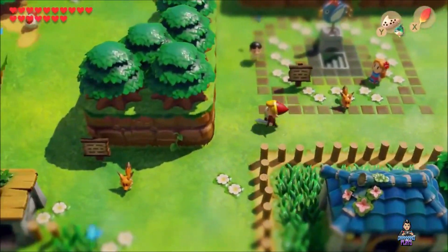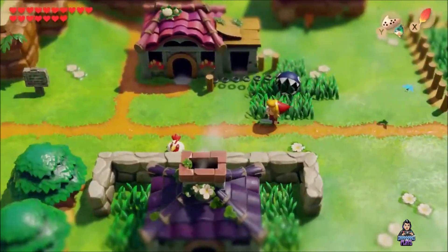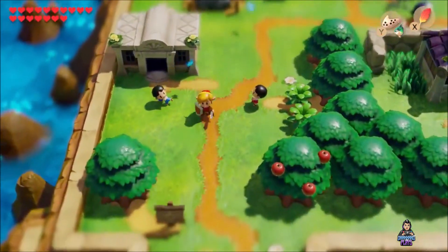Link's Awakening is still played top view, same with the classic, and offers pretty much the same content, story, and puzzles as the original. However, there are a few additions to the game.